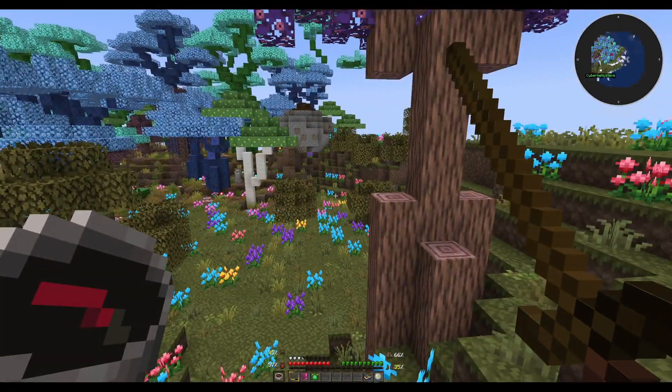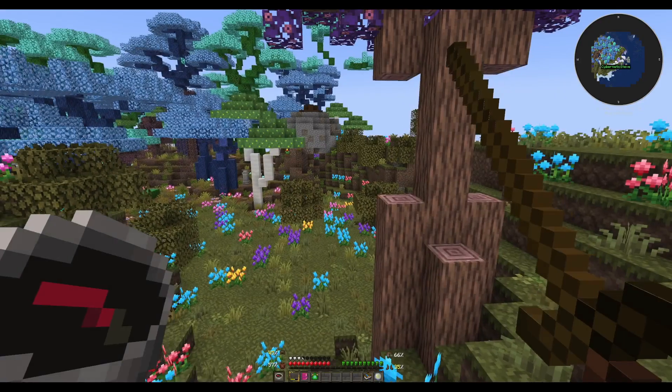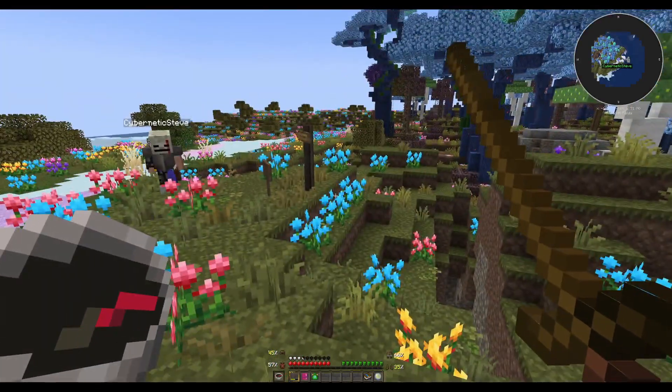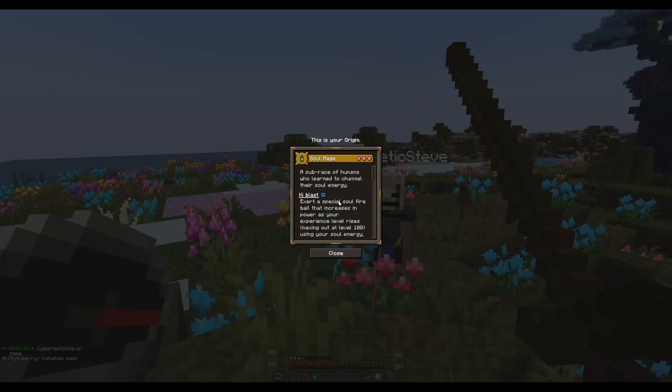Looks like we got a pretty nice spawn here. So we're doing random origins, so I don't know what my origin is at the moment. Let's take a look. Soulmage - what's this all about? It says: exert a special soul fireball that increases your power as your experience level rises. Alright.